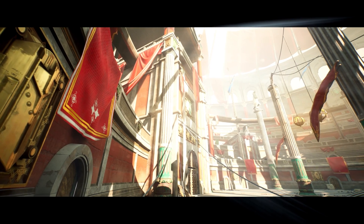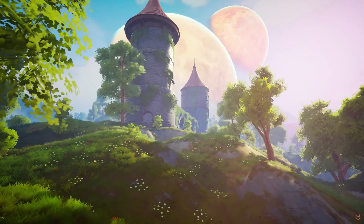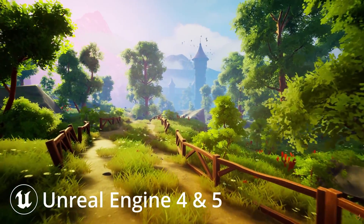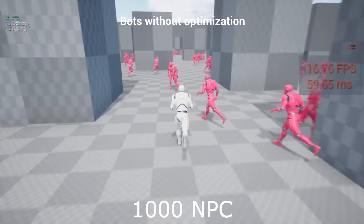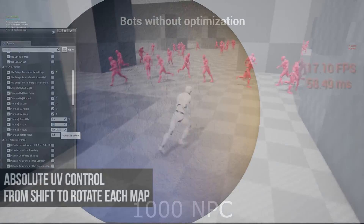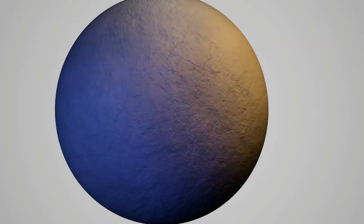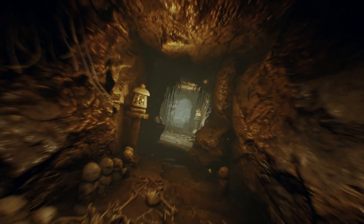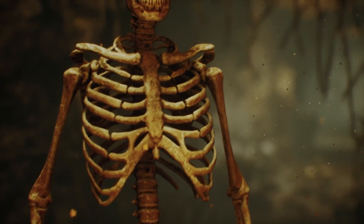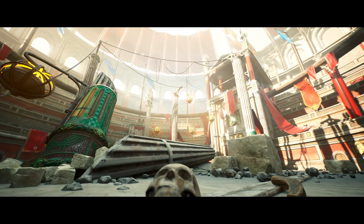Hey guys, welcome back to this month's monthly free assets for the Unreal Engine Marketplace. Once again we've got access to five amazing assets free for this month only: the Gladiator Arena Environment Kit, the Dreamscape Stylized Environment Tower Stylized Nature Open World Fantasy, NPC Optimizer Automatic Optimized NPC for your game, EP Master Materials, and Deep Elder Caves. I'm going to be covering and showcasing them in today's video, so let's get right into it starting with the Gladiator Arena Environment Kit.